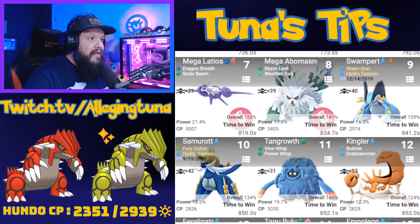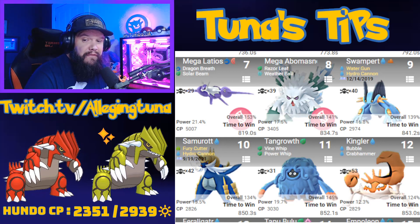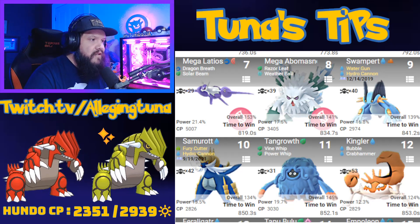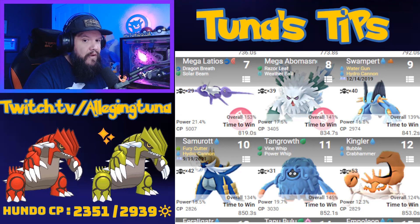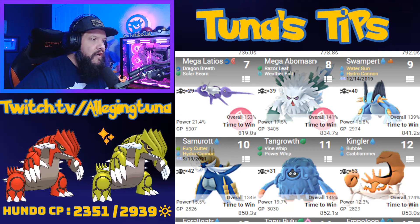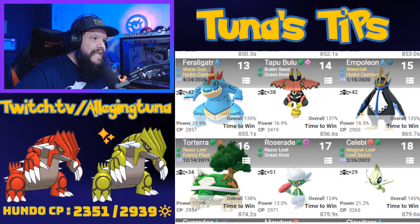Next on the list after Kyogre you're looking at Mega Latios popping up, just because of Solar Beam — that is a Grass move and Groudon's weak to it. But prioritize Water or Mega Venusaur. You've also got Abomasnow, Swampert with Hydro Cannon, Samurott with Hydro Cannon, Tangrowth with a couple Grass moves, and Kingler with Crab Hammer.